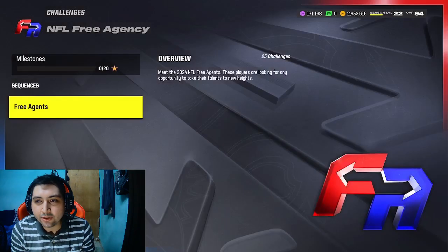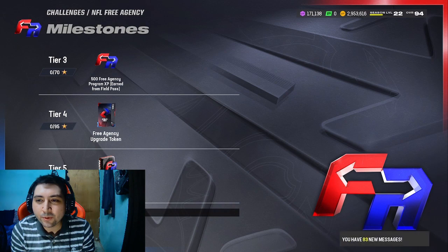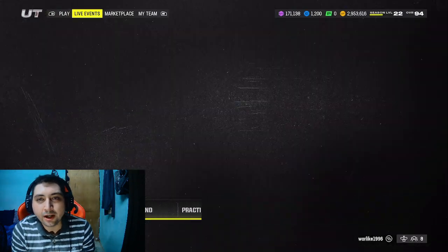I'm going to show you guys exactly what solo challenges you need to do. Head over to the solo challenges, head over to the Free Agency tab, and knock out all these solo challenges. Once you knock them out, you're going to be rewarded with another token — that's going to be your third token. After you get all three tokens, all you need to do is equip them to your Kendall Fuller card, and he's going to be fully upgraded.